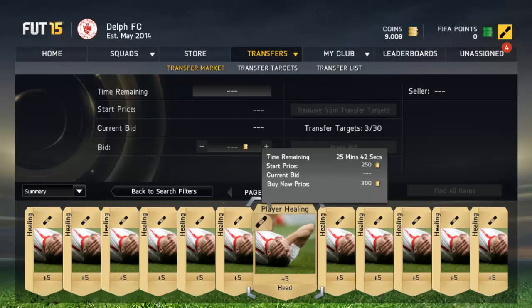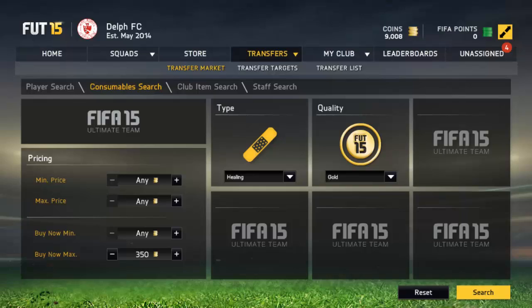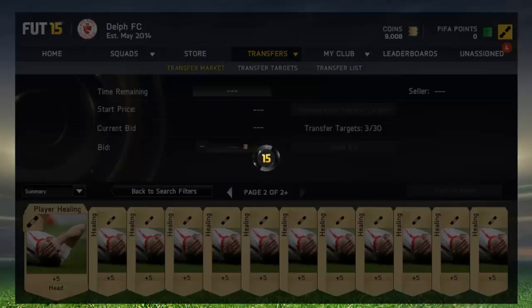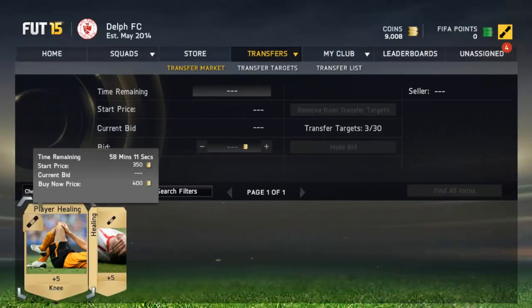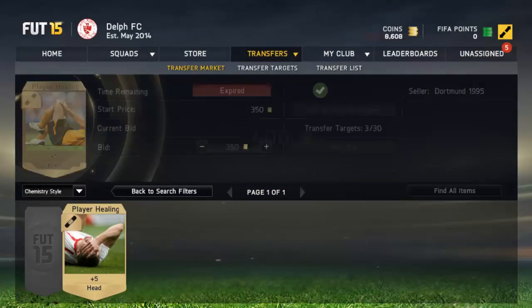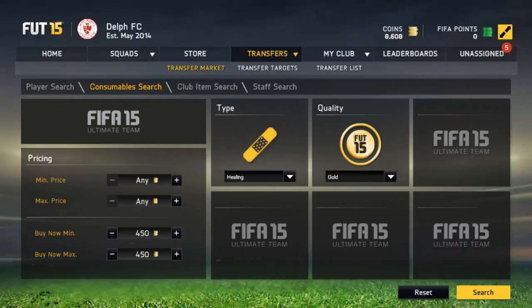There's only this one up — I think it's a head injury card. It's just so popular. No one wants it — I don't think you really get many head injuries. But look, that's all that's up until around about 400 coins. And here's another good one. I don't know if I can pick it up because I've got so many. 400 coins — that's a good deal because I can sell it for more.